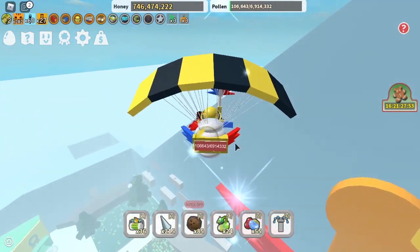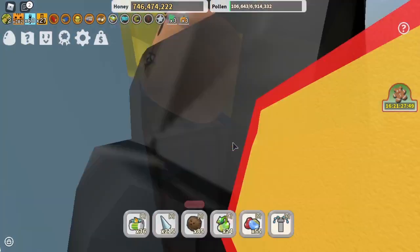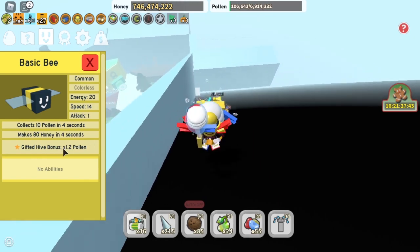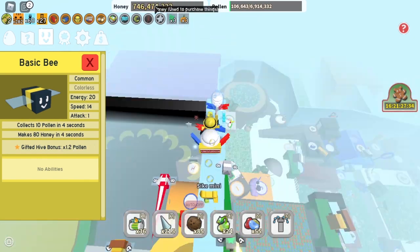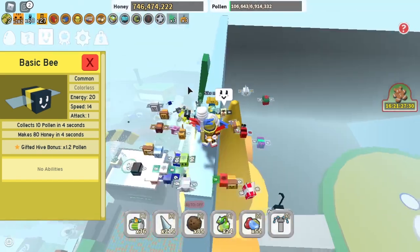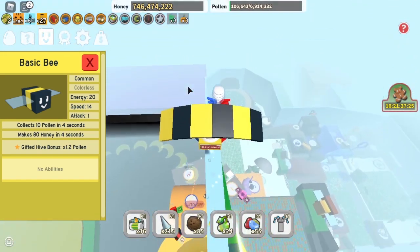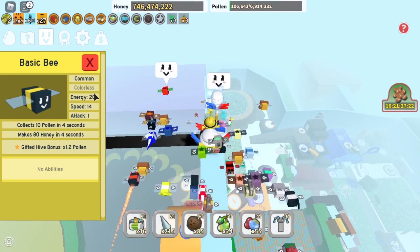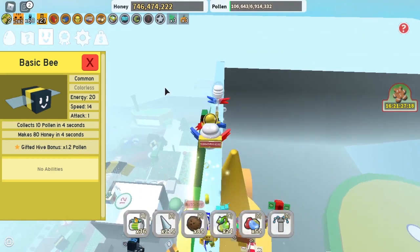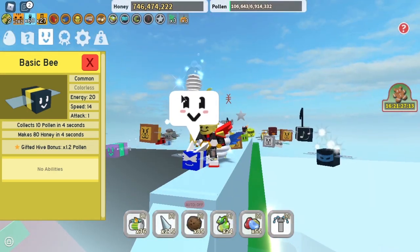of a gifted bee and a hive slot, but the great thing about it is that it gives an extra 20% pollen. Right now I have 746 million honey, but if I had the Basic Bee gifted, I would have gained an extra 150 million honey. I could buy a lot of things with that.